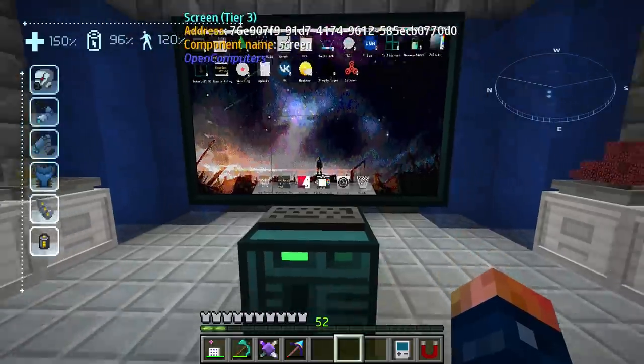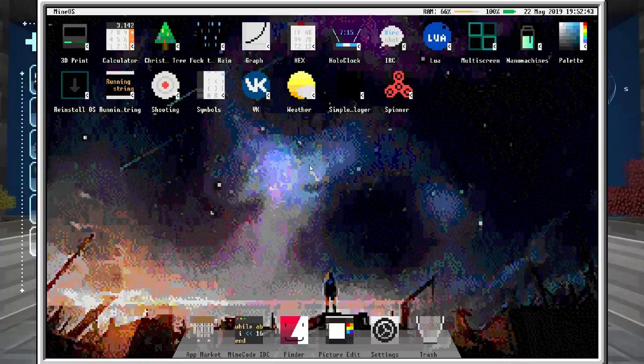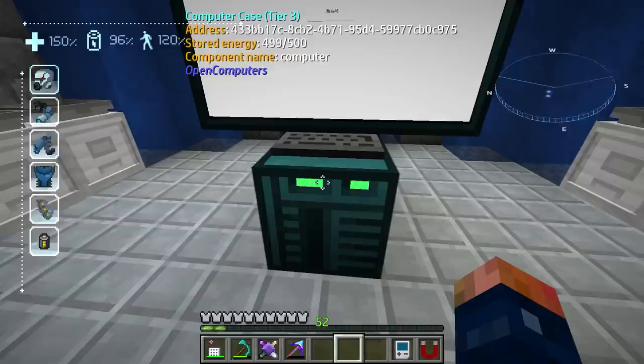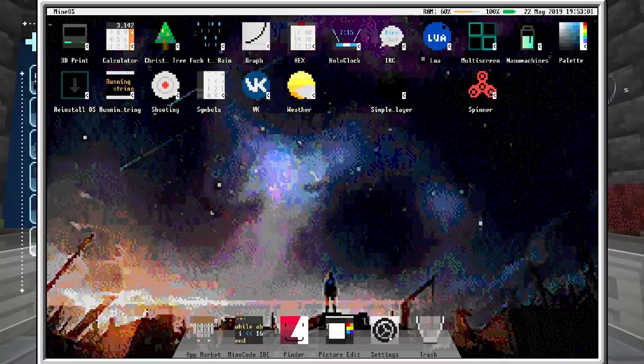Right now what we can do is Ctrl+Alt+C to take us back to the main system. This is going to open up MineOS. I think you can actually go into here from the Settings.